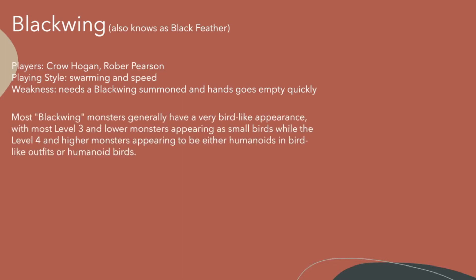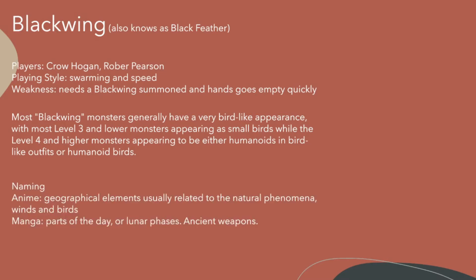As for their appearance, most Blackwing monsters generally have a very bird-like appearance. The level 3 or lower monsters are like small birds, while level 4 and higher monsters are either humanoid birds or bird-human things. Like Hirokin and Bora have bird bodies but a human face inside their beak — I can't tell if it's a human inside a bird suit or just a bird with a human face inside its mouth. It's just weird.